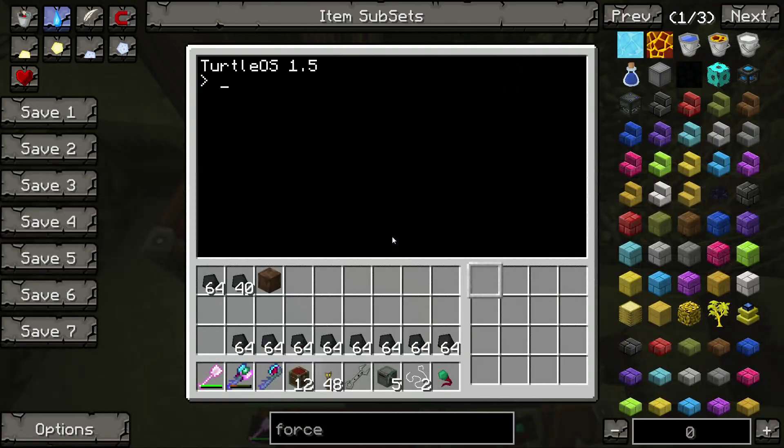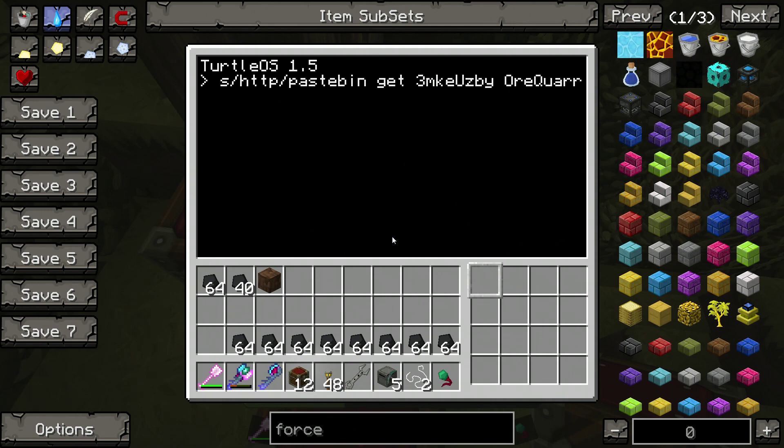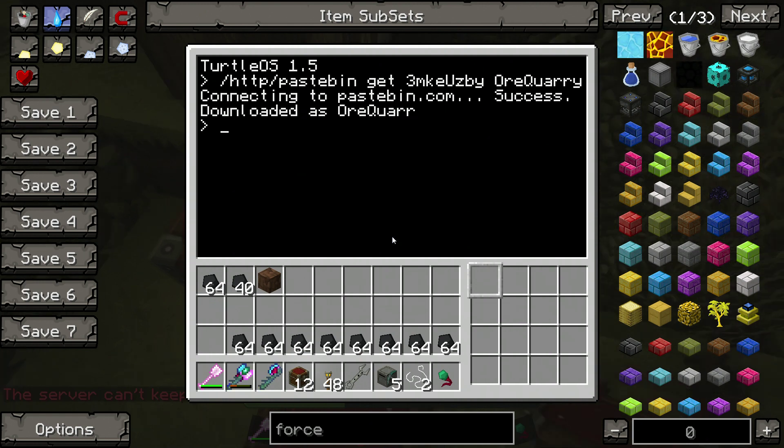We've got chest one, chest two. So what you want to do is open up the turtle and paste this code in right here. It's rom/programs/http/pastebin. Basically what that's telling the program is to look at Pastebin — you type 'get', which means get. The pastebin code is 3MKEUZBY, and I want to call it 'ore quarry'. Then you press enter — you can see it's connected. It's downloaded ore quarry.